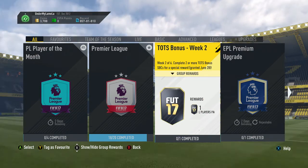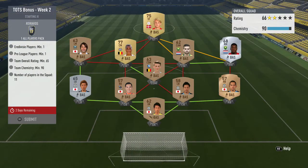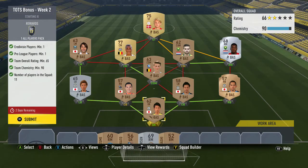For this you get an All Players Pack, and there's 2 more Team of the Seasons released today, about 20 minutes ago — Eredivisie and Pro League, both at the same time. So they've done a TOTS Bonus Week around that. For the requirements: Eredivisie you need 1, Pro League you need 1, then 65 rated and 90 chem, with 11 players.